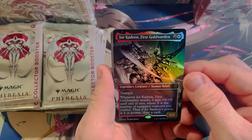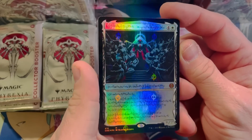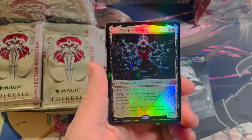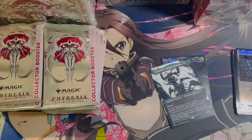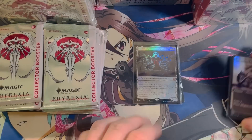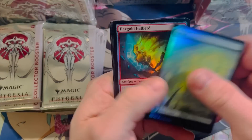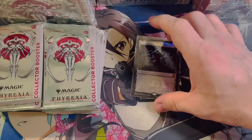Here we go — first pack: gold warden, the green Dominus. Oh my gosh, that's insanity. Back-to-back, Elish Norn — Mommy Norn — this time it's the Phyrexian text Phyrexian foil, first pack right out of the gate. Holy sheesh, that's incredible. How did that happen? Two boxes, two Elish Norns, two of the biggest hits in the set — absolute insanity right out of the gate.